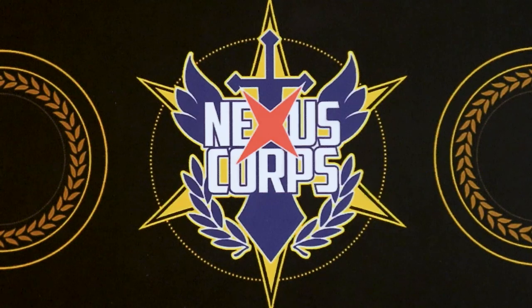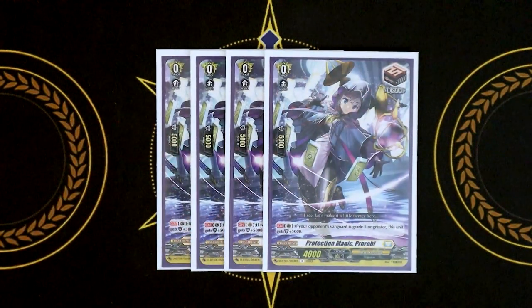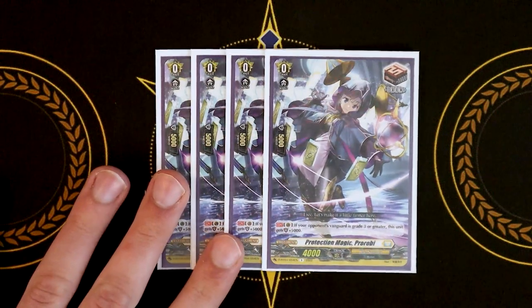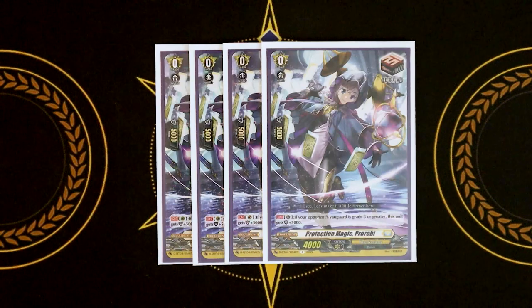Next up for triggers, we're running four copies of the new draw trigger from set four — the one that gets an extra 5k shield if your opponent's at grade three or greater. We're running this because you want to be able to see your Hexorb, and I know the draws seem a little eccentric since the critical trigger is what you want to use for Hexorb's skill to put a card back on top of your deck. But I like the draws because of the extra shield — more cards in hand to see more cards to play, since we're not running Diaglass anymore. Diaglass was the card that helped you fill your board, so I want more draws to help see more units and fill my board. So I like the draw triggers — pretty good, pretty neat.